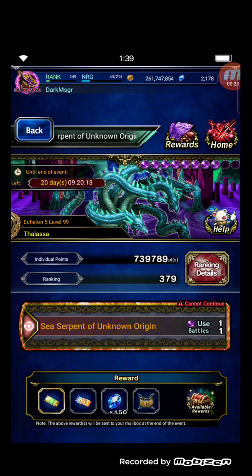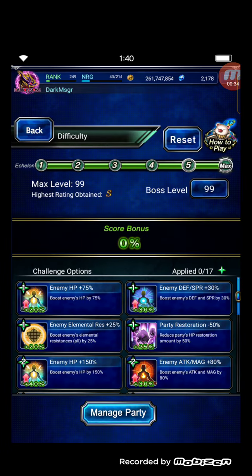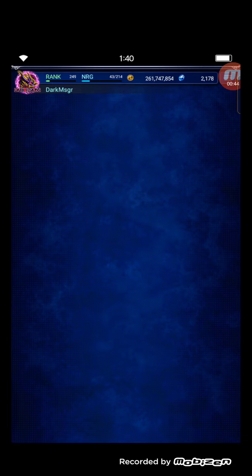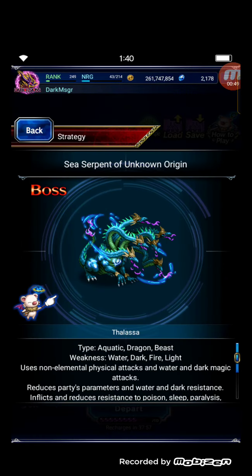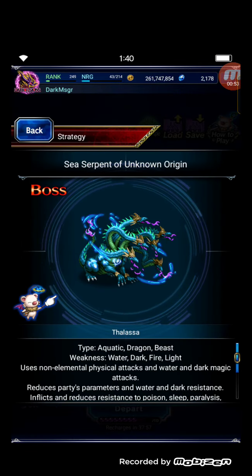The Class of Trials features the serpent of unknown origin. We are a bit lacking in content and I only streamed all the Espers of Destruction. This is a one-turn kill to finish this — Thalassa, the sea serpent of unknown origin.